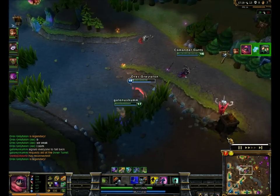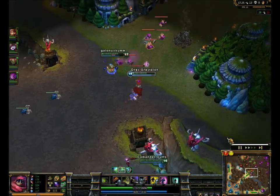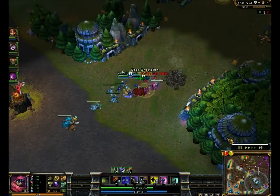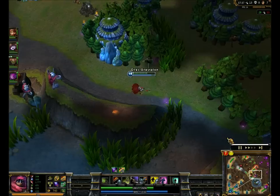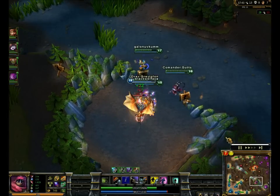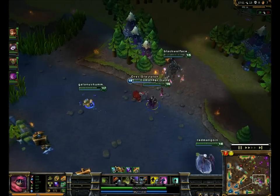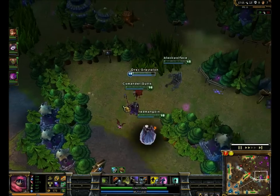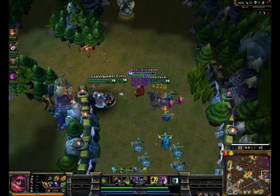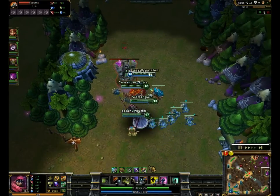We go ahead and kill Amumu because he gets caught. I wanted to kill Cassiopeia but my team wasn't there — I don't want to do a 1v3. I go ahead and gain Spellvamp and Lifesteal off the fight. Lulu has Aegis of the Legion, and Will of the Ancients is another one of those items that's really nice on Jax when someone else gets it, because it gives you that extra Spellvamp and it synergizes so well with Empower and Grandmaster's Might.